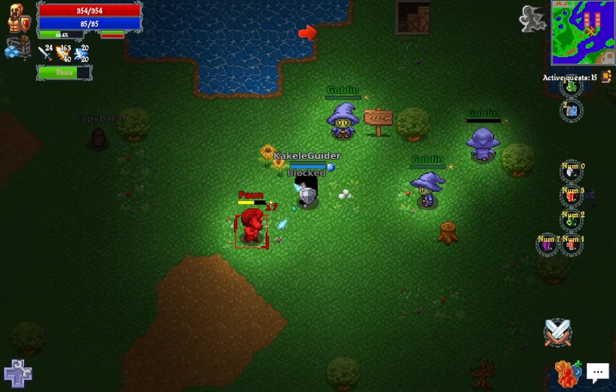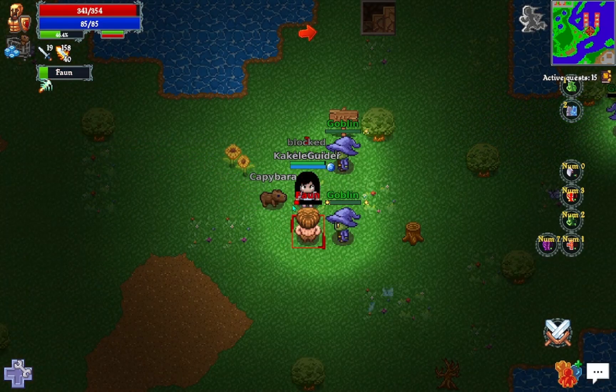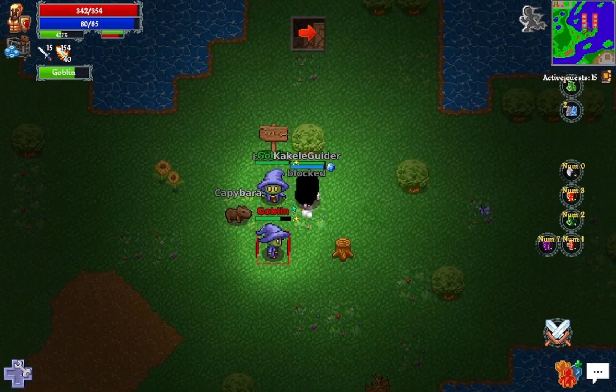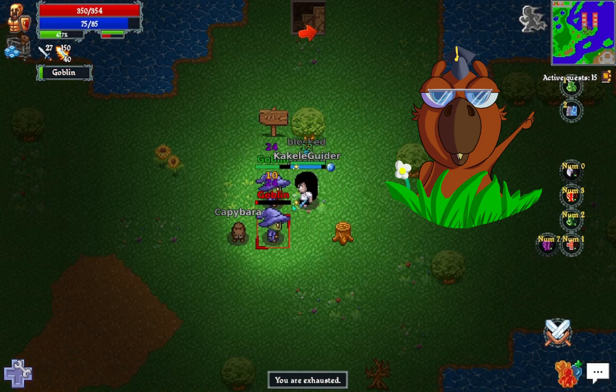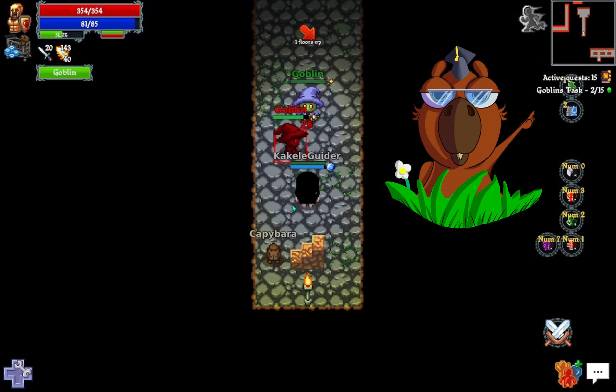Finally we have arrived at the goblin towers. Let's complete our task and eliminate these creatures — there will be 15 of them in total. You can track your progress in the right corner of the screen, where we'll be able to see the progress of our adventures.